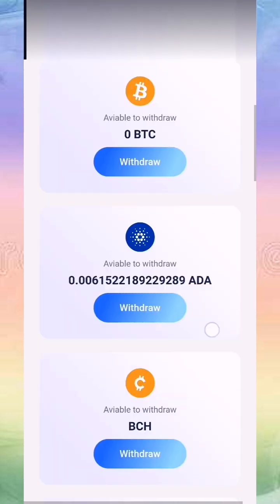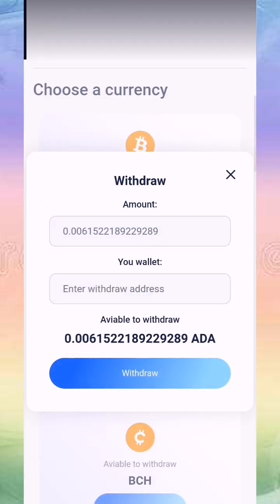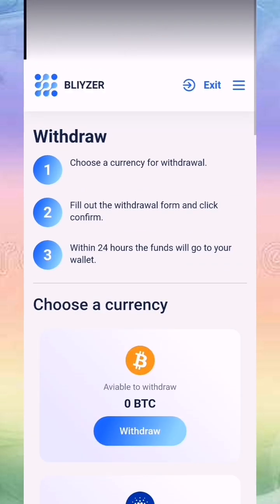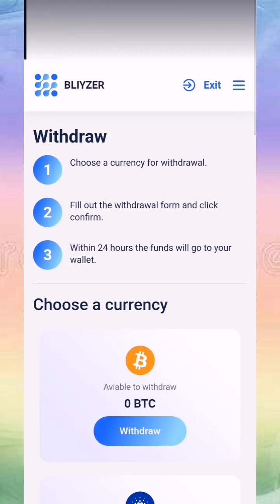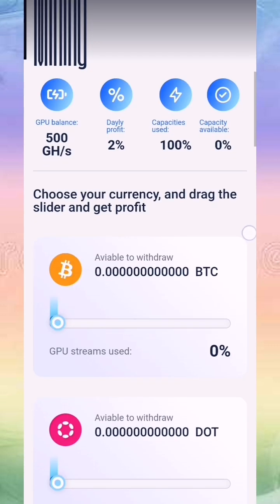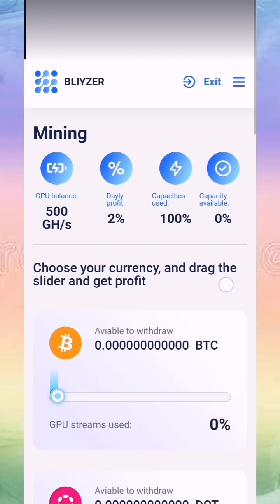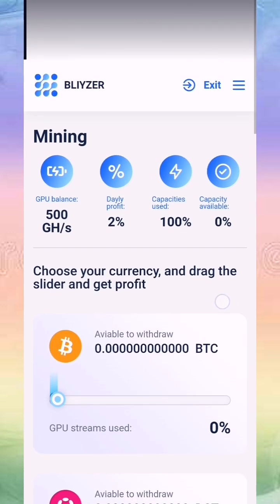Now let's go to the withdraw panel. It's very simple — you choose your mining coin and the withdrawal will be processed within 24 hours, as stated on the site. That's our video today for this mining site. The link will be in the description and also in the first comment. See you in another video.